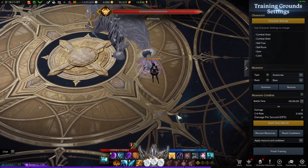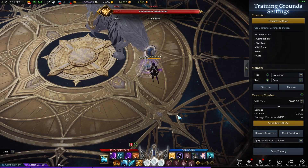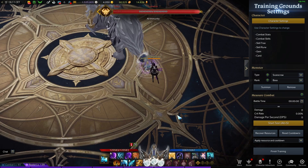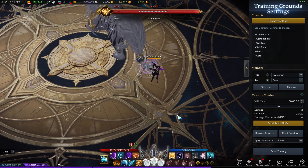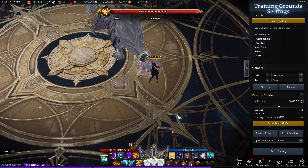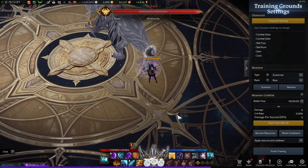I'm back with another budget build — this would be the best surge budget build you would ever find, probably. When I was making this build, I decided on two things: I would make a build that would have the least amount of drawbacks and would shoot slabs just as hard as best in slot, dealing the same damage while having the least drawbacks.